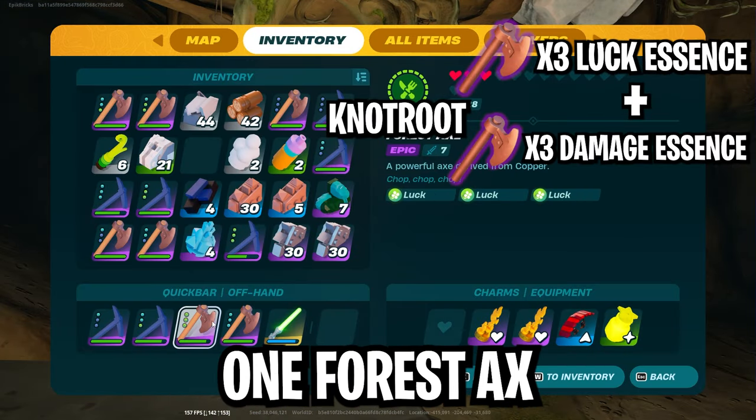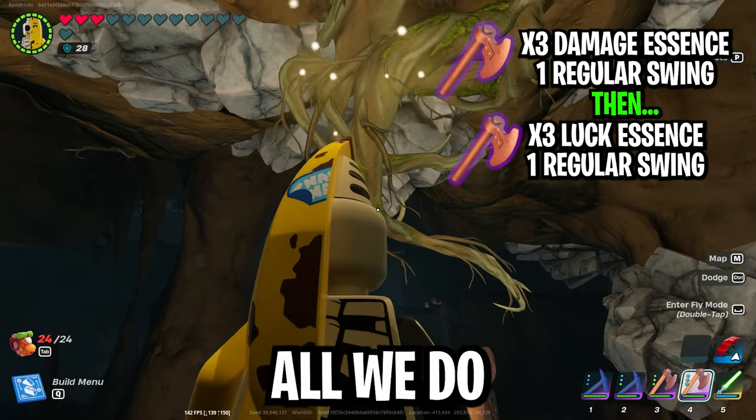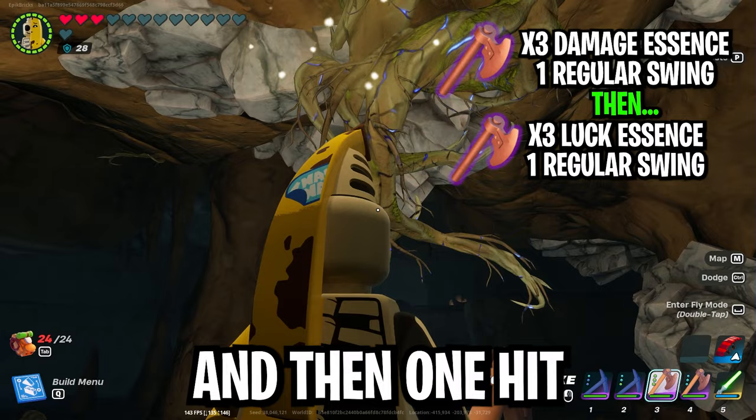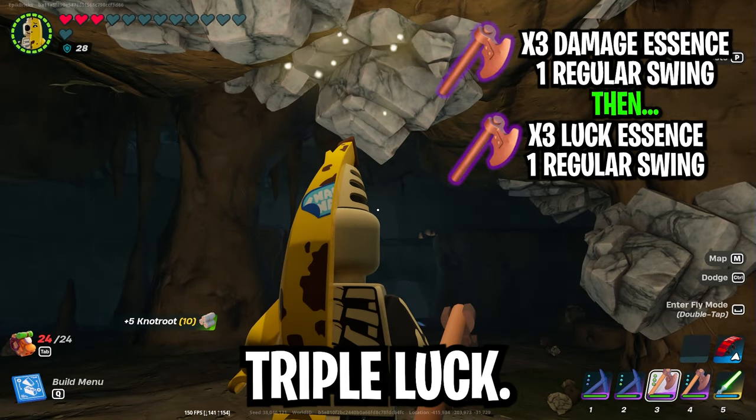For knotroot, we're going to use one forest axe with triple luck and one forest axe with triple damage. All we do here is one hit with the triple damage and then one hit with the triple luck, breaking it in two hits and finishing with the triple luck.